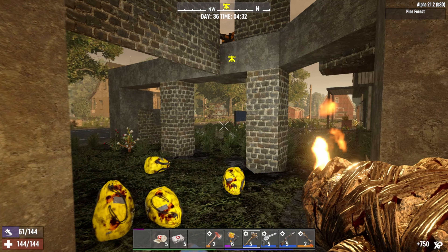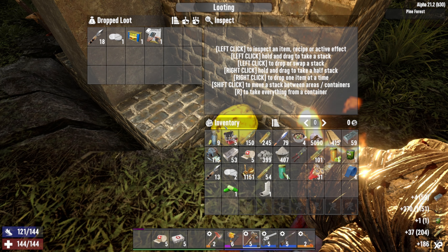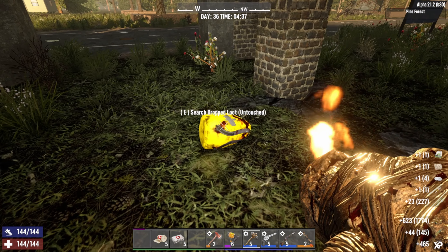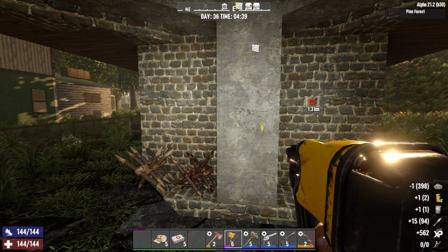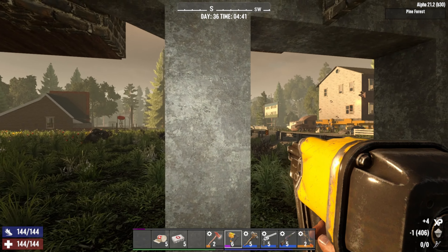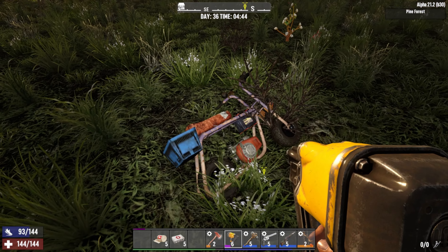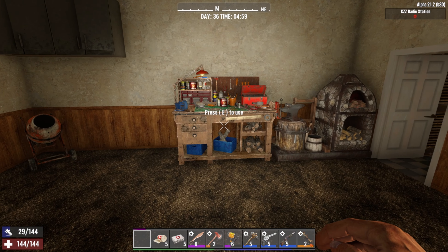Thank you very much for playing, everybody — that was really good! Let's check the loot. Some books — oh, a treasure map! That's awesome, we've only had one so far I think. Let's check the damage around here. Really, that all looks good — just a tiny bit. Let me get the mini bike — I had it back here just in case I had to run away. All right guys, we are home.